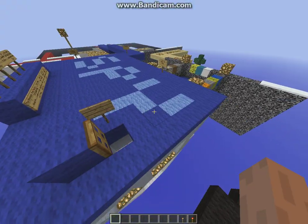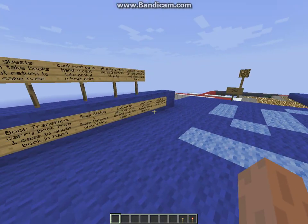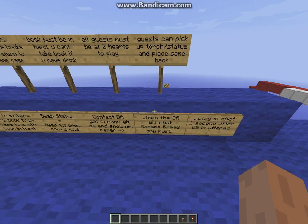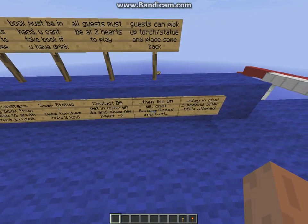Anyways, just come up here. This is kind of the spawn point, so I modified it, putting all the different rules and things like that. A new idea for the contact — the double agent — you have to get in conversation and show him a piece of paper.